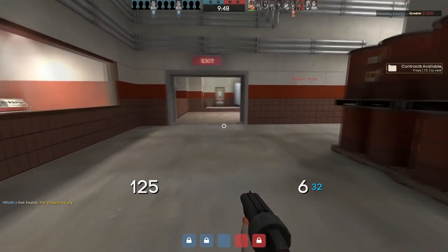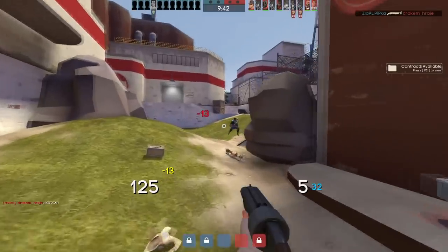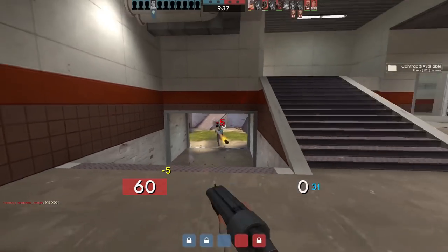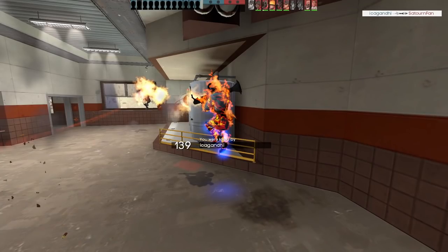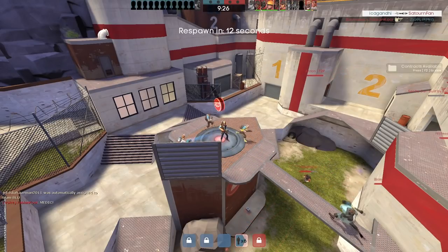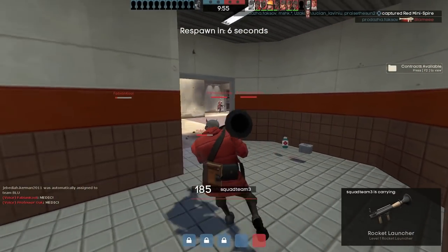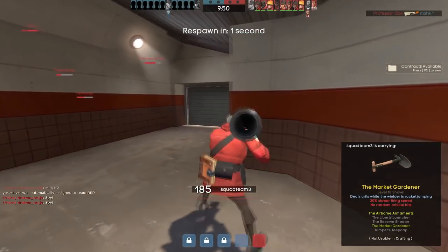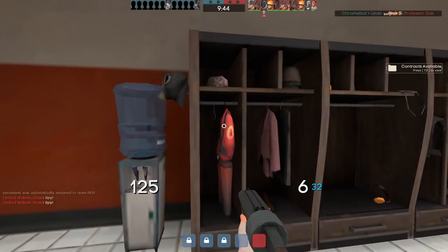Scrapped 10th class. For years, fans speculated about a mythical 10th class. During development, three different potential candidates were scrapped: the Civilian, a remnant of TF1 and TF Classic; the Commander, essentially a spectator who would support their team; and the female classes created by Drew Wolf, a former Valve design artist who shared his concept art. Some of the Commander's functionality was later repurposed for the coaching mechanic, and the Civilian class saw life in the TF2 Classic mod.